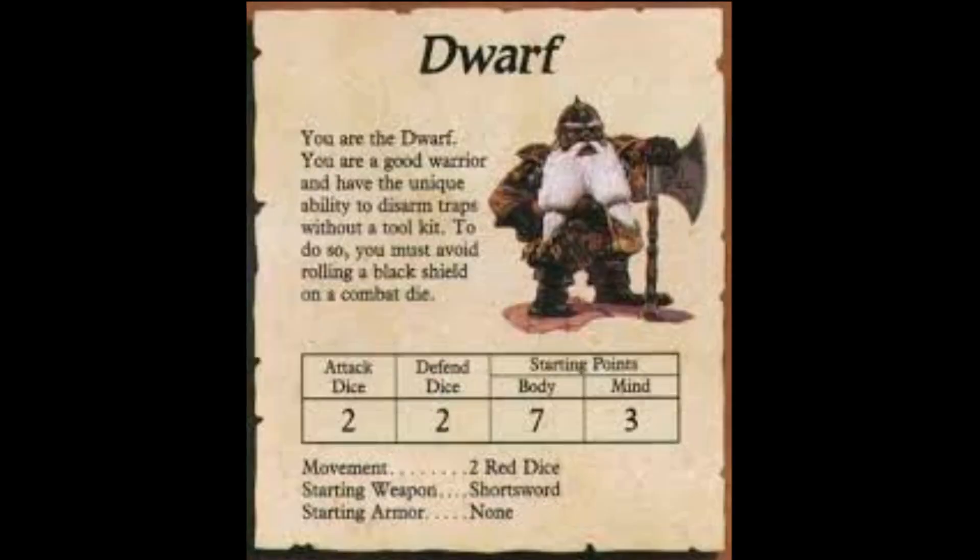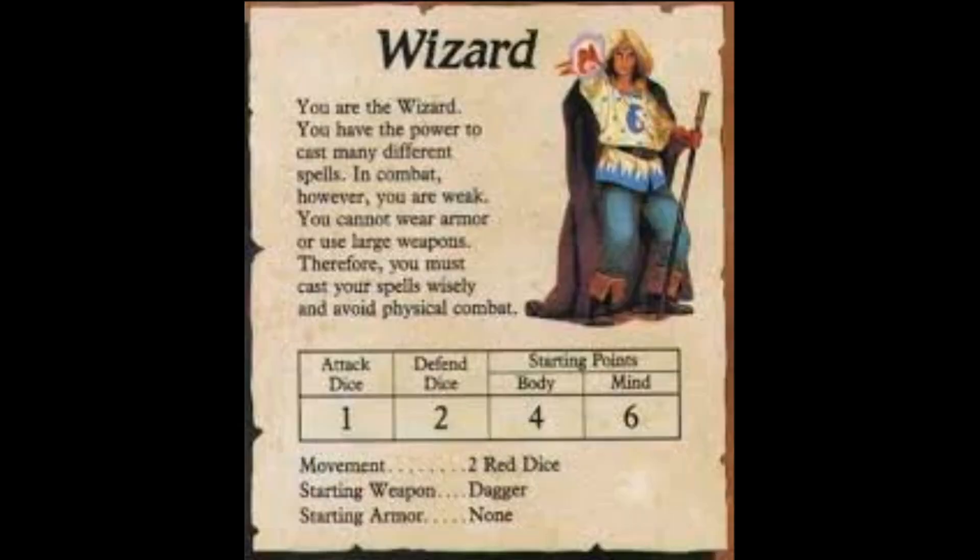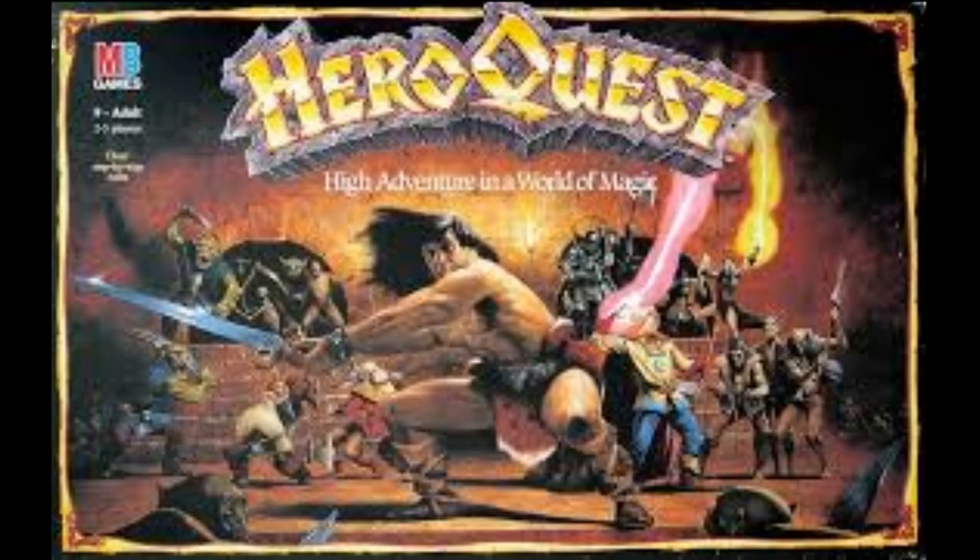Hello Heroes and Zargons, my name is Matt, or Blackbird if you prefer, and this is the Trials and Tribulations of Zargon, a series which details the many ways in which the Emperor's heroes foil Zargon and his minions in their plots to conquer the Empire.